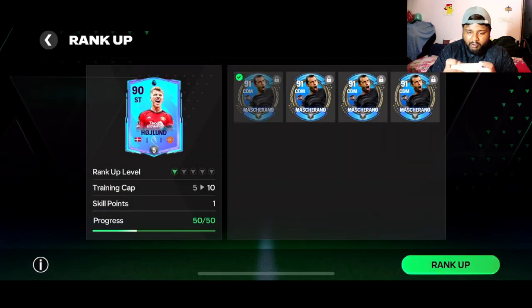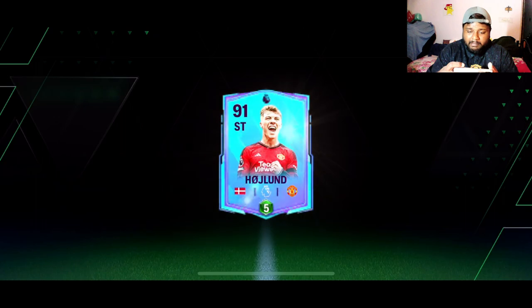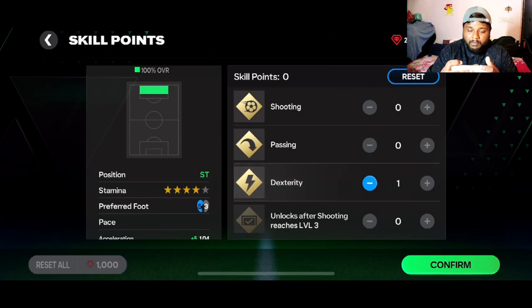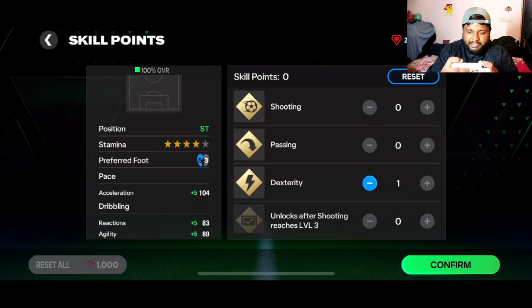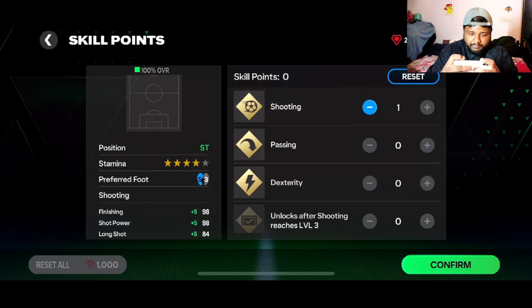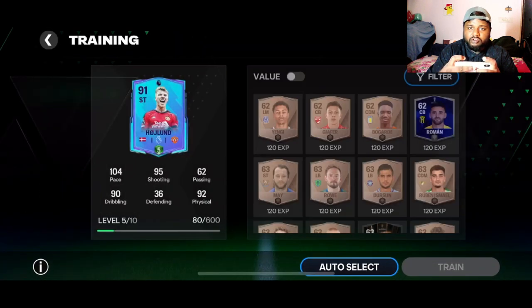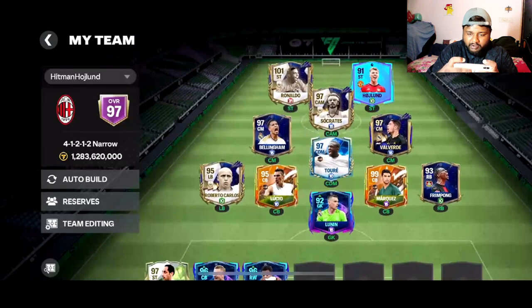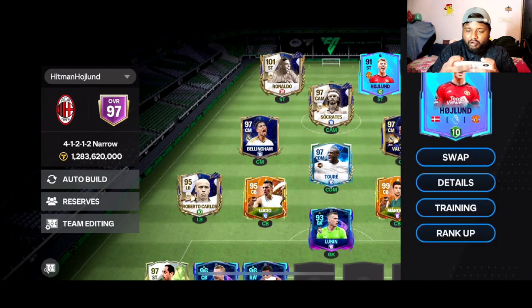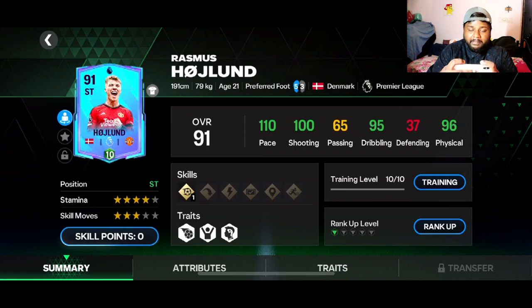We'll rank up this boy to level 10 and then end the video. Hope you guys are doing all these Player of the Month exchanges — keep an eye out because you never know what's there. I'm going to be increasing his pace and shooting. There we go — that is the 91-rated Haaland done! 100 pace, 100 shooting, 95 dribbling — crazy card!